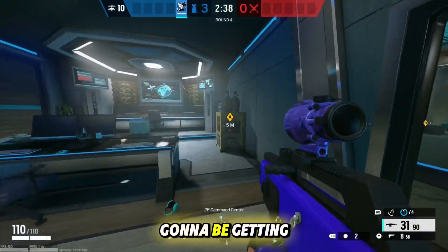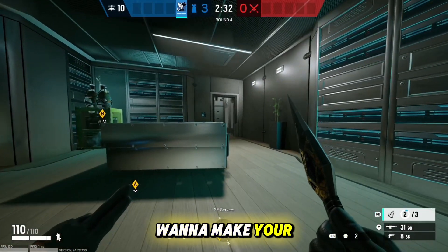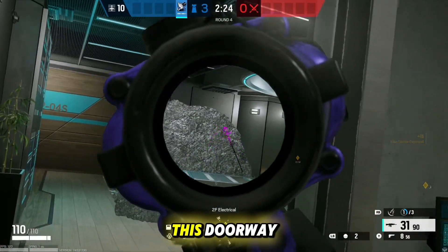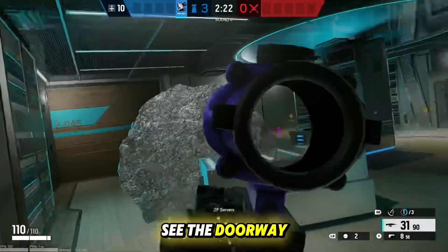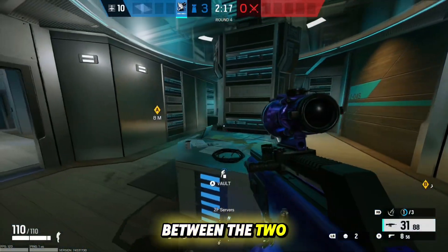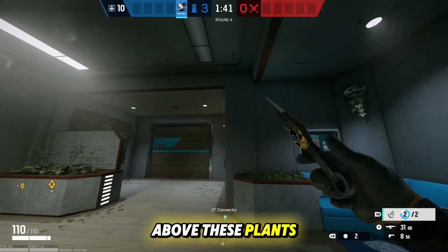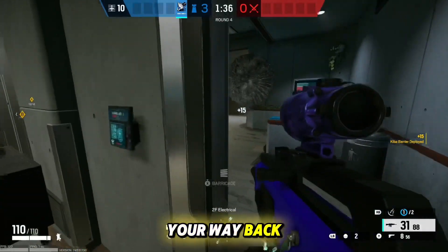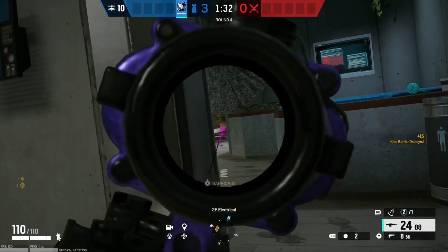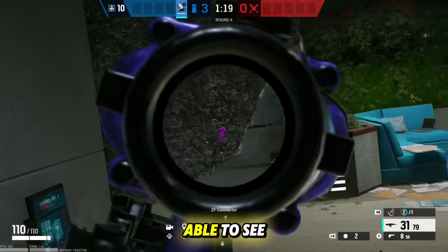The next sites are Command Center and Server upstairs. For the first barricade, make your way into Server and throw it on the top right corner of this box. If the attackers are trying to swing in from this doorway, they won't be able to see the doorway connecting both sites, which is very nice because they won't see you rotating between the two. For the next spot, make your way into Connector and come up to this wall above these plants, then toss it on the side of the wall. If you make your way back to the doorway and crouch, you've created a one-way angle where you can easily kill attackers pushing into Connector — they casually swinging in wouldn't be able to see you.